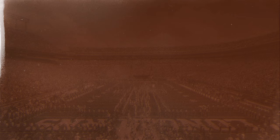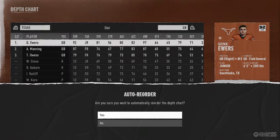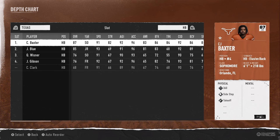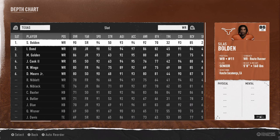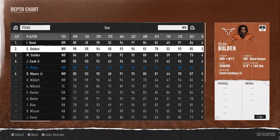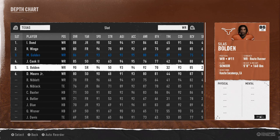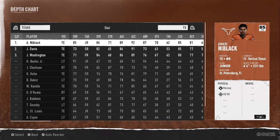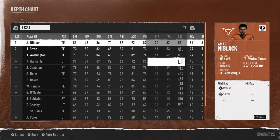The depth chart for the Texas Longhorns — I do think Texas is the best team. At quarterback, Quinn Ewers is the clear-cut starter. C.J. Baxter is a really good running back with that 360 spin move. At wide receiver, we're going to have Isaiah Bond at number one, Ryan Wingo at number two, and Bolden as our slot receiver. At tight end, the guy in black is probably the best tight end among the best teams.